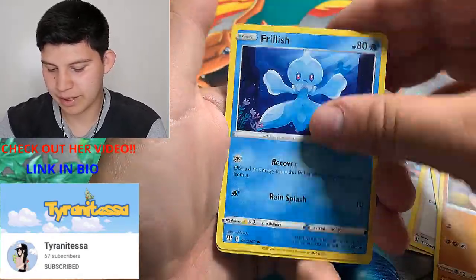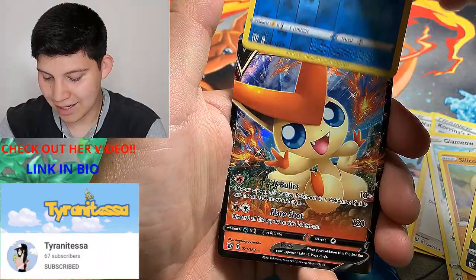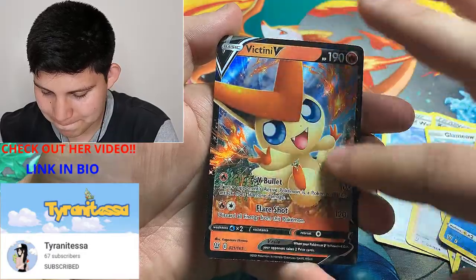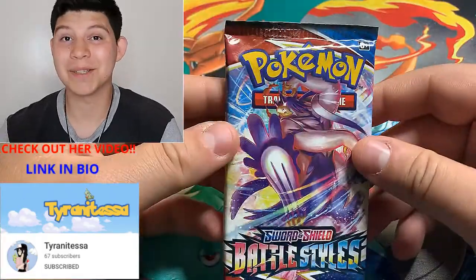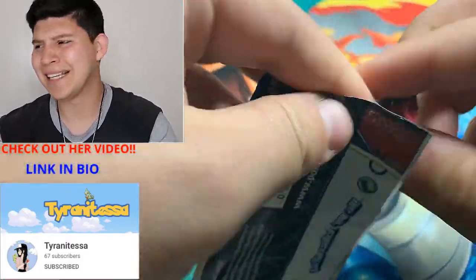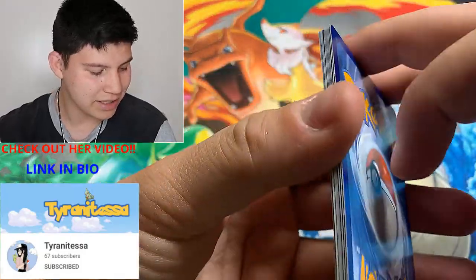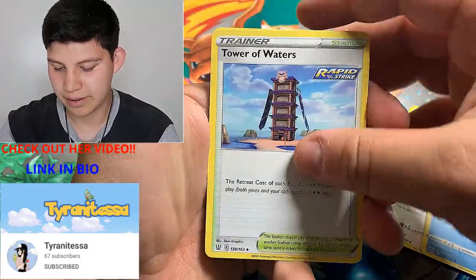Pack 6: Lameo, Snakedra, Frillish, Pondor, Scatterbug, a reverse Seedra, and a Victini V — ladies and gentlemen, there we go! I like the art on the side here, pretty nice. That trainer card looks beautiful to me. I also looked into some of the gold cards from this set and they're looking beautiful too. I believe there's a Victini VMAX that I'm really trying to see as well.